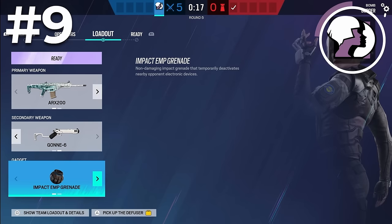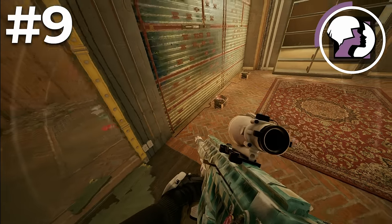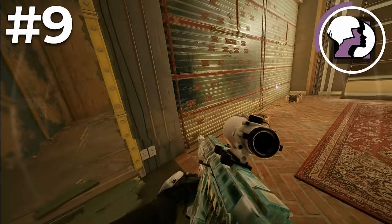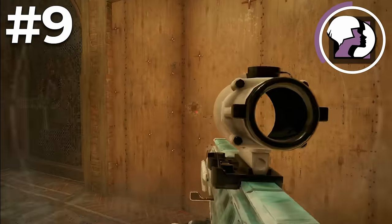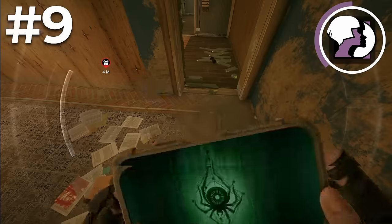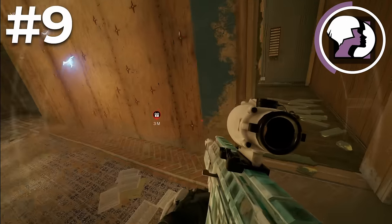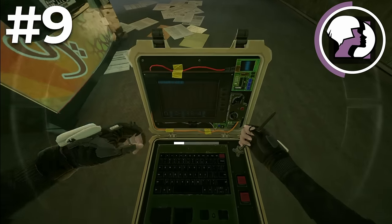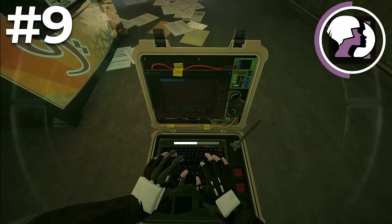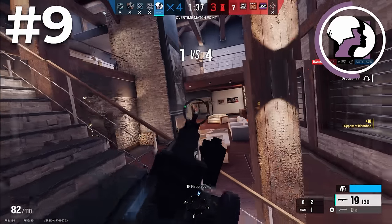Ayana has the choice between impact EMPs and smoke grenades. Impact EMPs are one of the best secondary gadgets for attackers, as they're used to disable electronic gadgets. The main use for them is to disable wall denial to allow your hard breach to open the main wall. Just make sure you're accurate because you only get 2, and they have a pretty small radius, so you want to know where the gadget you're disabling is before throwing the EMP. Smoke grenades are also very solid as they allow you to mask plants, lowering the risk of going for a plant. Really, the choice is up to what your team needs.